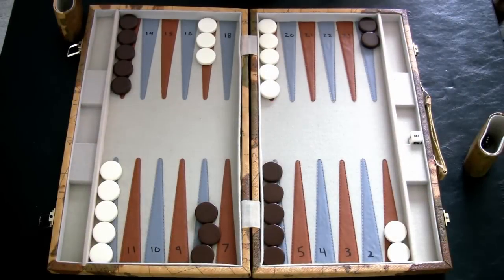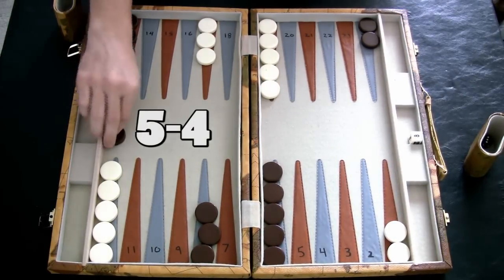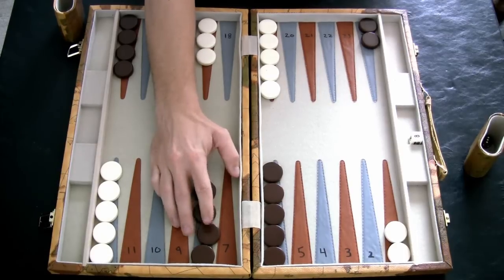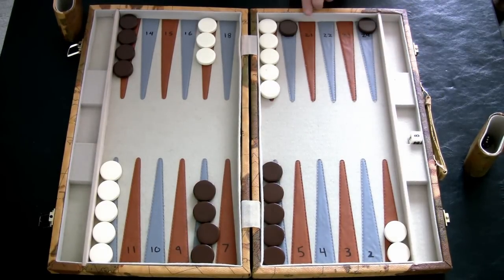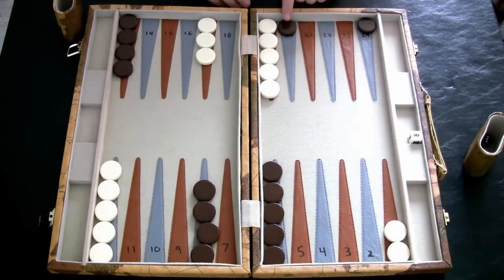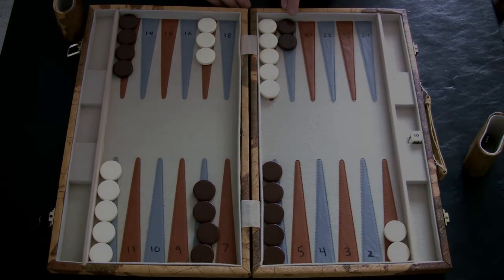Whenever you roll a 4-5, again not the best roll but we'll take it. I like to move my checker with the 5, and also use my 4 to move from 24 to their 20 point. What this does is set up owning their 5 point, which is probably the second most important point to own in the game. So look on the next roll — when you get a 4, move your checker to own their 5 point.